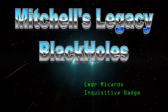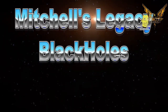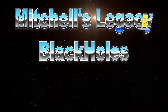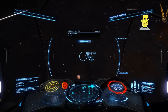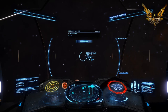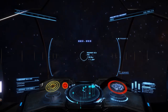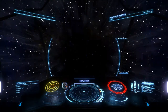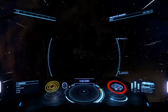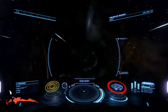Hello, it's Ricardo and I'm still playing Elite Dangerous. I stopped off at a place called Mitchell's Legacy that happens to have six black holes in it. I thought this was worthwhile stopping off and having a look at. I had some great visuals with other black holes on my trip so far to Colonia and Beagle Point, so when I landed in system and got to the area I thought, great, I'm gonna see some black holes.